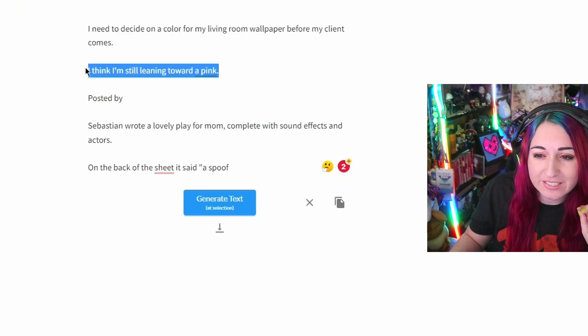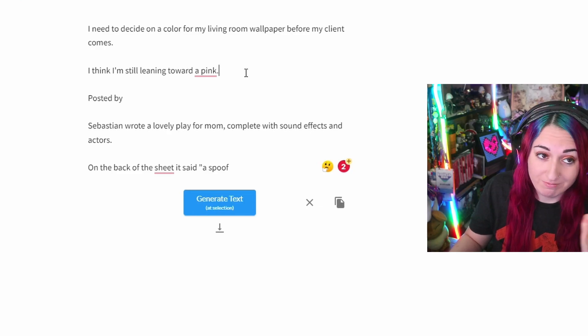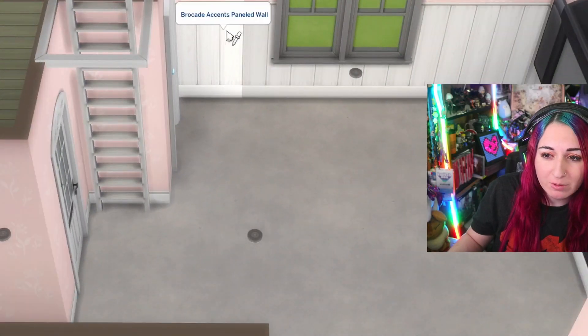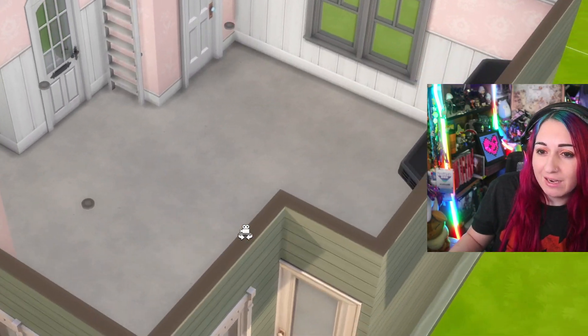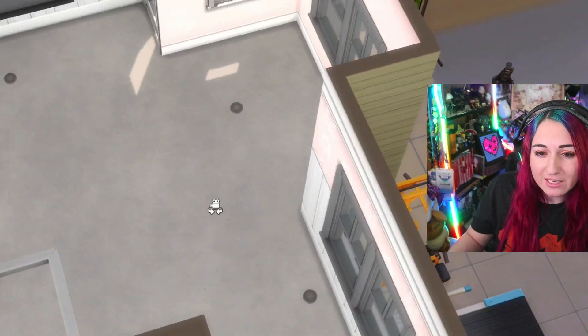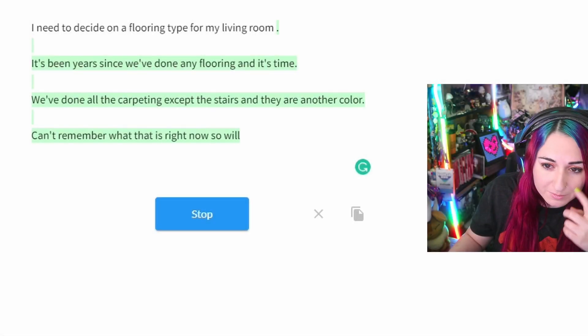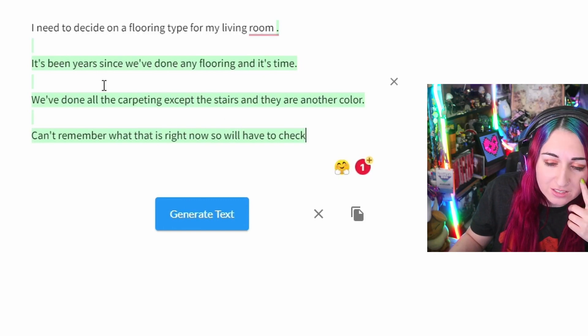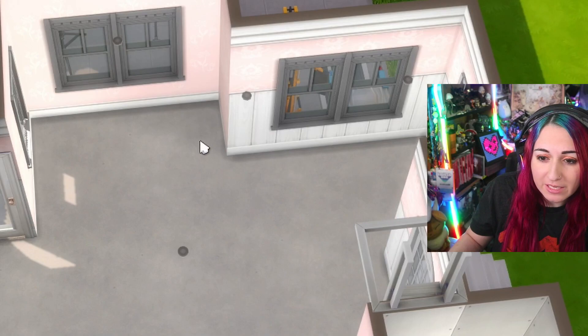The AI suggests pink for the living room wallpaper, so we're going with a pink living room. Pink wallpaper — check. I used paneling mixed with simpler wallpaper because I didn't want paneling everywhere; the half-and-half mix works. For flooring, the AI said carpet but didn't specify a color. I want to do wood but they said carpet, so I'll do tile in the kitchen area and carpet everywhere else.